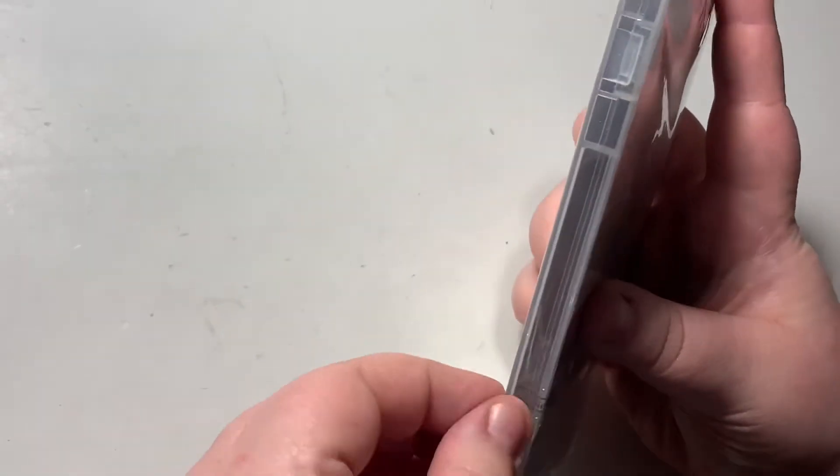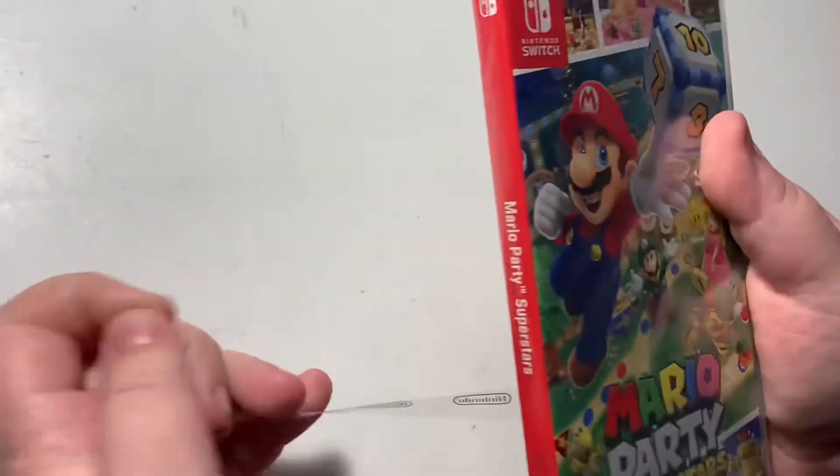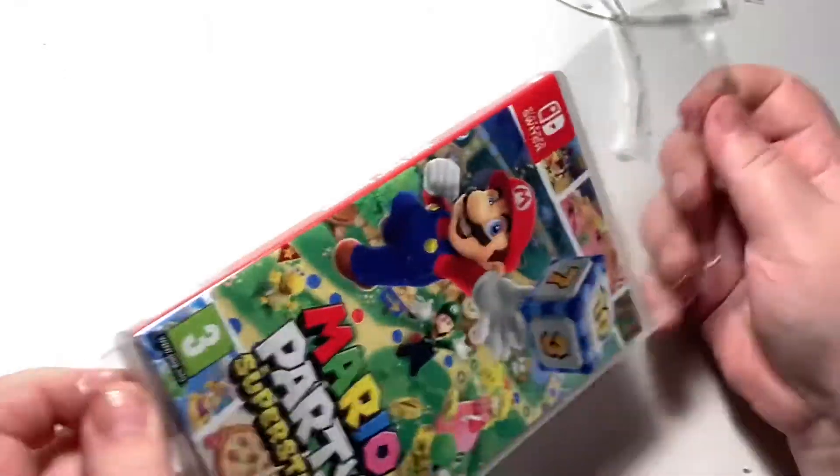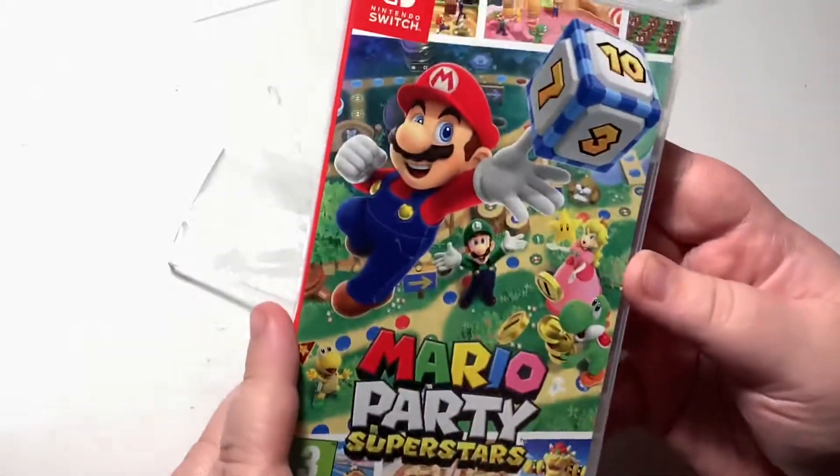I'm trying to find out where the seal is best to break. Definitely some more Nintendo content on the way — let's just look at the back first.